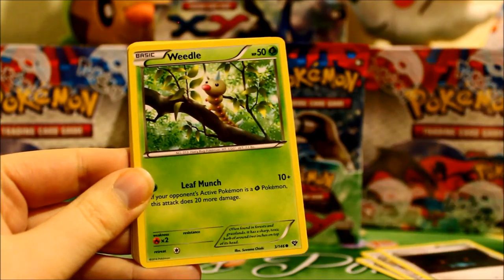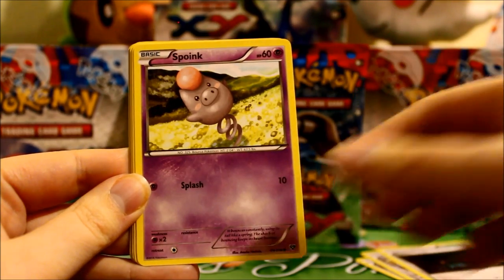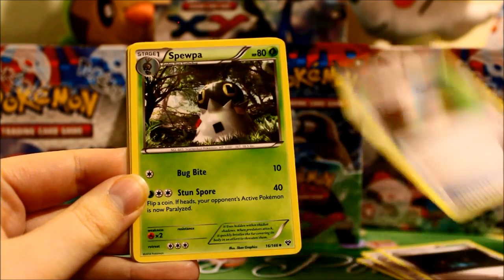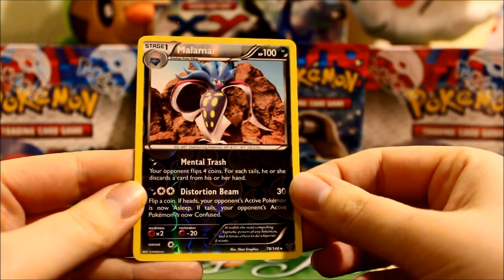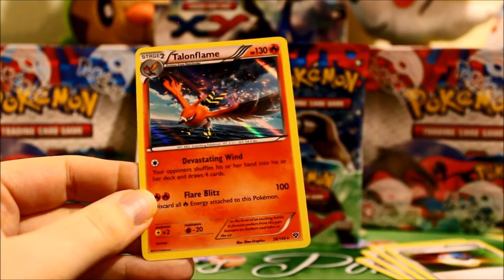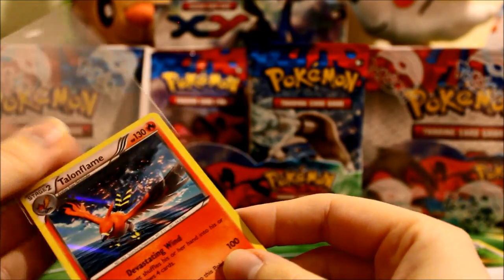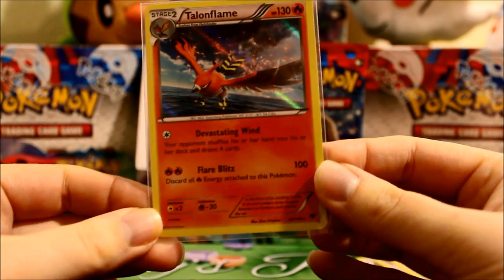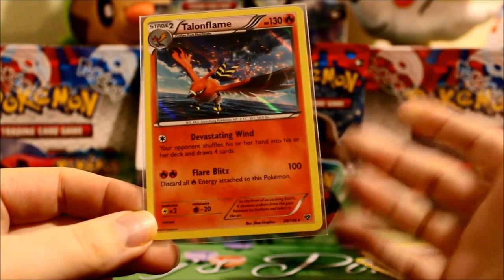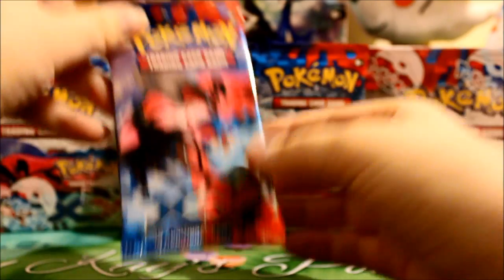Here we have Scatterbug. Weedle. Rhyhorn. Bidduff. Spoink. Grapeball. Spupa. Dewblade. Beautiful Reverse Malmar. And awesome — a Hollow Talon Flame! Also like that first attack, the Devastating Wind, where your opponent shuffles his or her hand into his deck and draws four cards. So that's pretty neat — kind of liking the idea of building a destructive deck. I think that's my next deck.